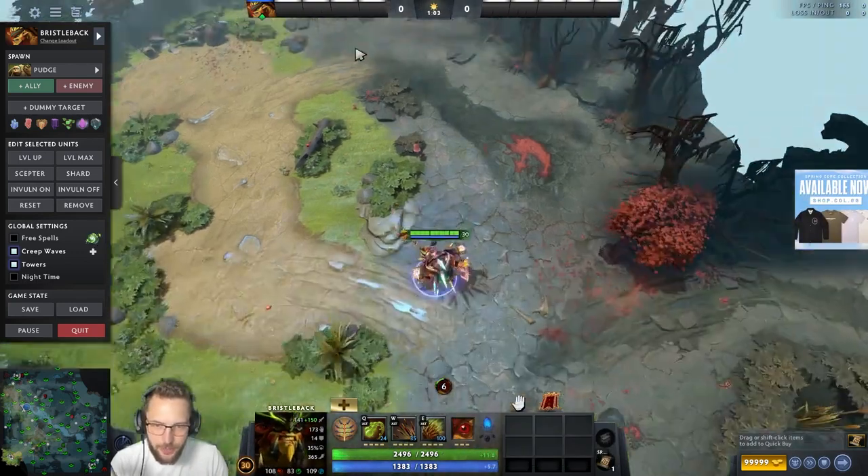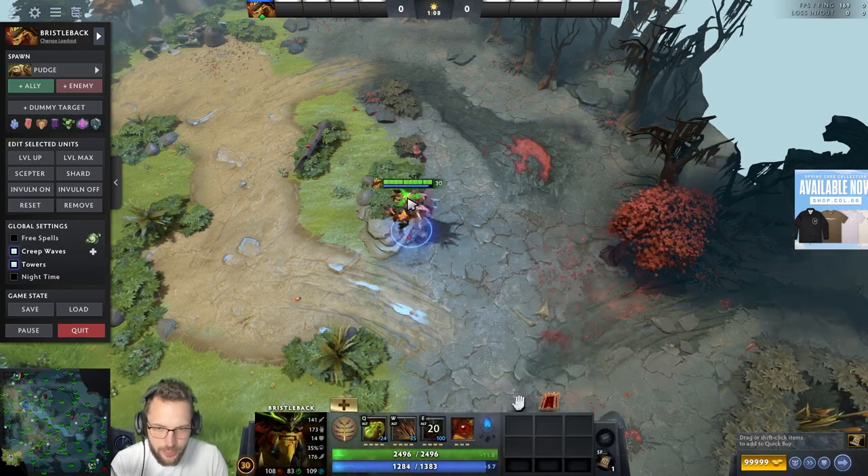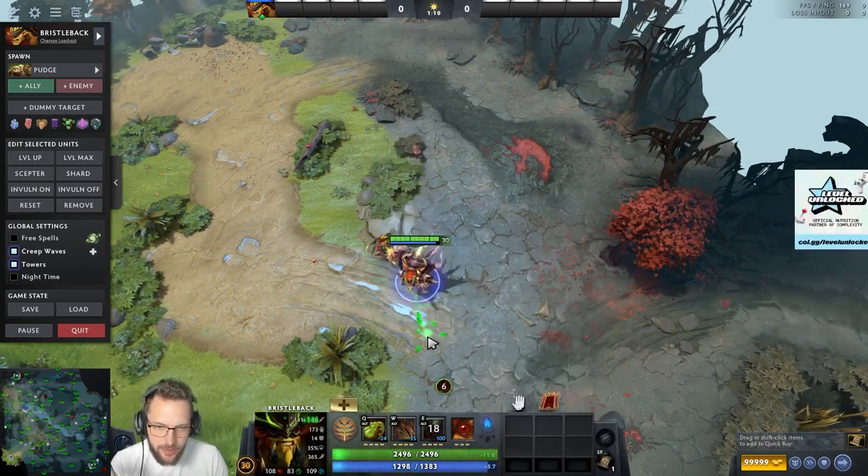Activating it counts as one and then it gives you six extra. So clicking it once gives you what, seven charges? Or is it six? I think it's six — I don't think you get one for activating it. Yeah, it's six charges. Bruh. Let's go.